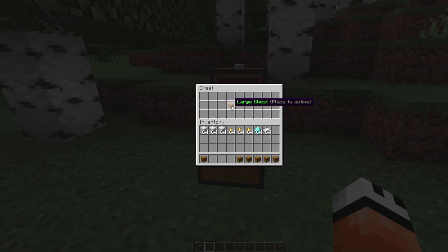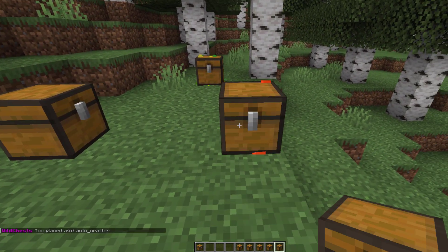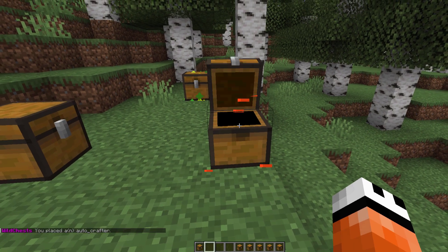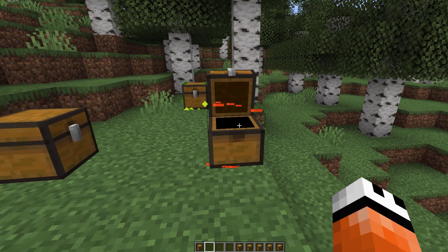The first one we're going to look at is the auto crafter. As the name would suggest, if you were to put some items in here such as gold nuggets and give it a couple of seconds, suddenly we now have three gold nuggets and 21 golden ingots.